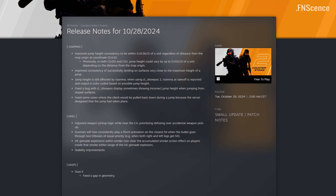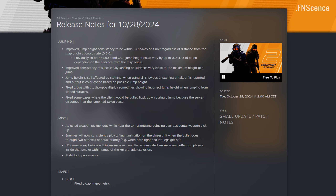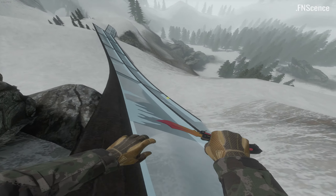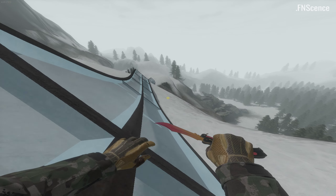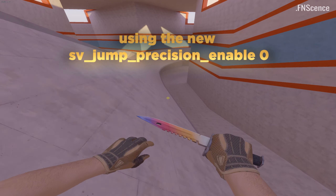The new CS2 update from the 28th of October 2024 looks more innocent than the patch notes might reveal. Initially, the update completely broke the surf game mode, but they introduced a command as a band-aid fix to revert to the semi-broken state it was before.